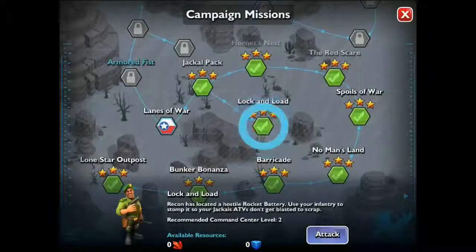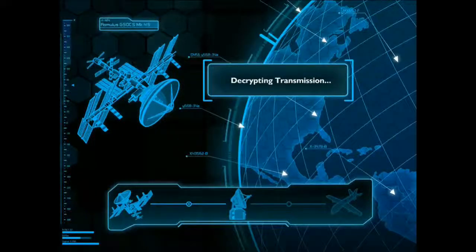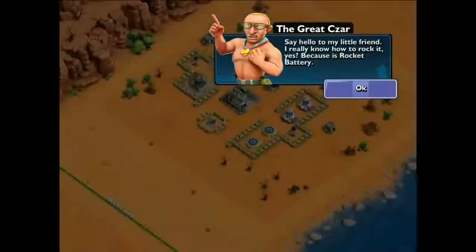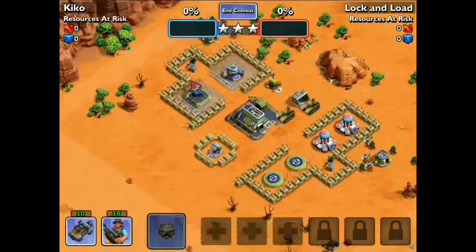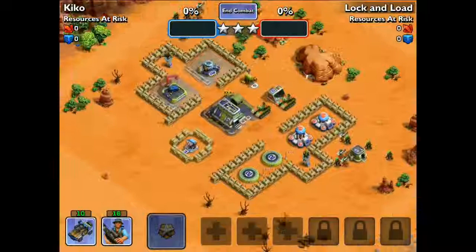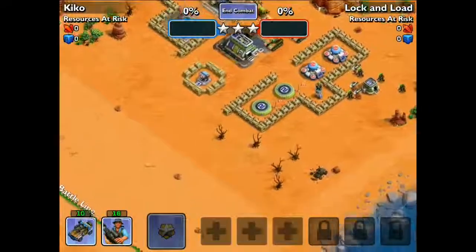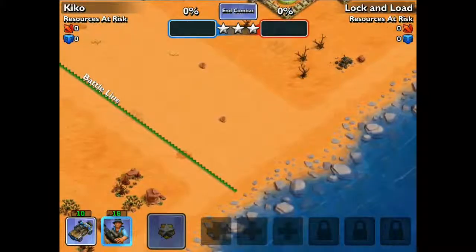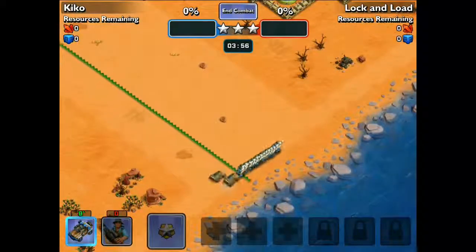How's it going guys, Kiku here back with another campaign mission. We've got Lock and Load, and let's go ahead and attack this base. I did try to attack once — you can see I had three stars — but something happened with the video and I couldn't upload it to YouTube, so I went ahead and did this second video. But basically I did exactly the same attack: I've got 10 Jackals and 16 rocket troopers.